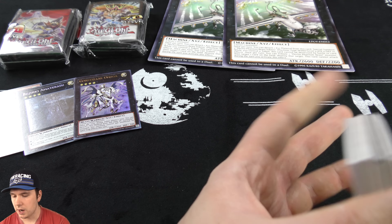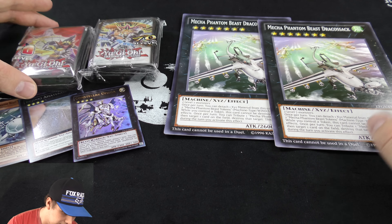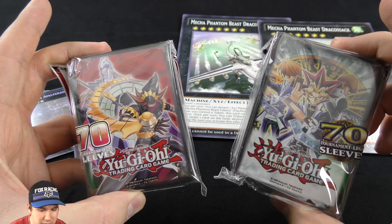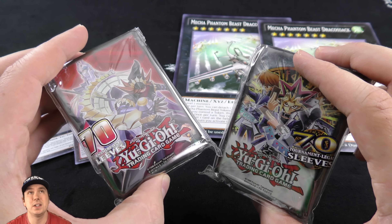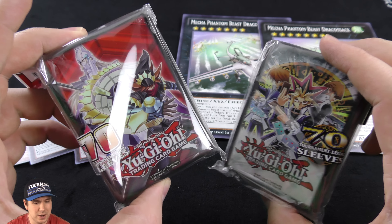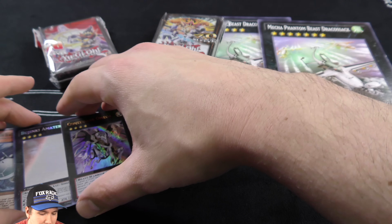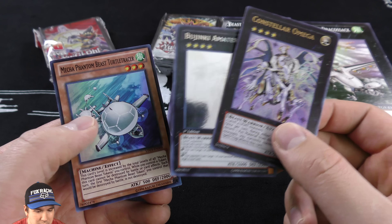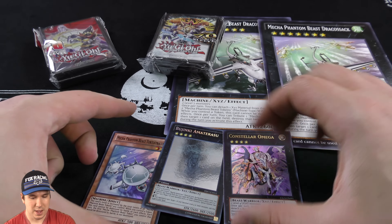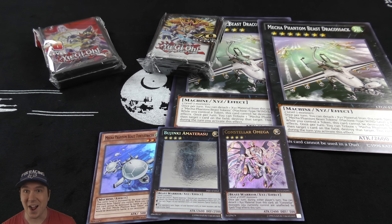We pulled a ghost rare, an ultra, and a super — got our two guaranteed Draco Sacks. Let's put these down here so you guys can check that out. We got our two packs of sleeves — both are actually different, which is kind of cool. We got the Joey, Yugi, and Kaiba one, and this other one features a pendulum monster from a structure deck — I forget his name. So 140 sleeves in total, very, very nice. We got super crazy lucky with the ghost rare, and we got a beautiful ultra and a beautiful Mecha Phantom Beast super rare. I'm really, really happy. Hope you guys enjoy this video — please put a comment down below, give me a thumbs up, bell me, subscribe for more. Jabber here is signing out.